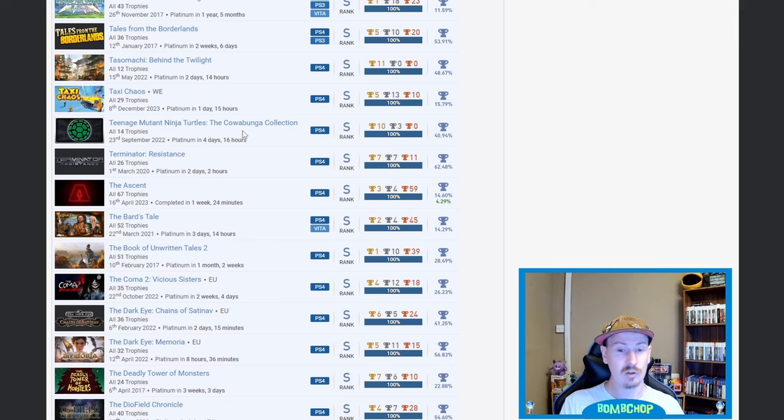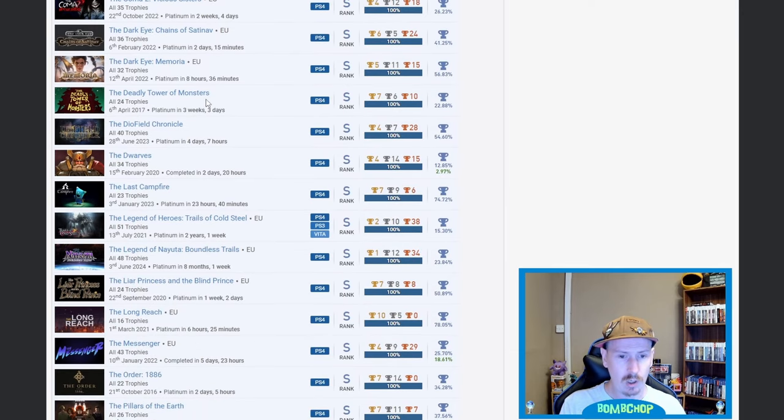Teenage Mutant Ninja Turtles: The Cowabunga Collection — very nice. Terminator: Resistance — beautiful. The Ascent — you're talking to the heart now, I love that game. I've been recommending The Ascent to so many people recently, I thought it was amazing. Thymesia — surprised that's quite so high because I do know of it. The Legend of Heroes: Trails of Cold Steel — fair play, 15.3%. I own physically one, two, and three. I could get the fourth, just haven't got around to it.